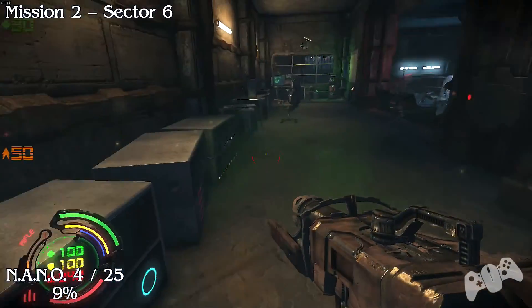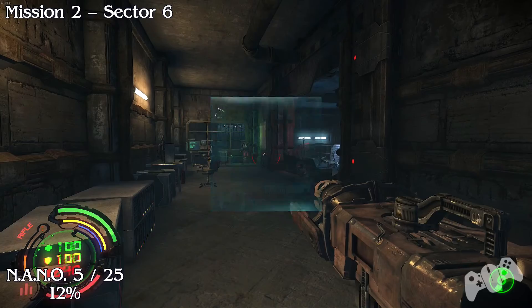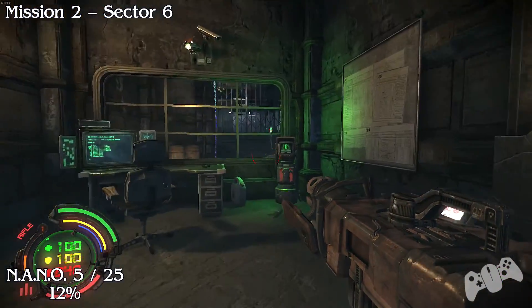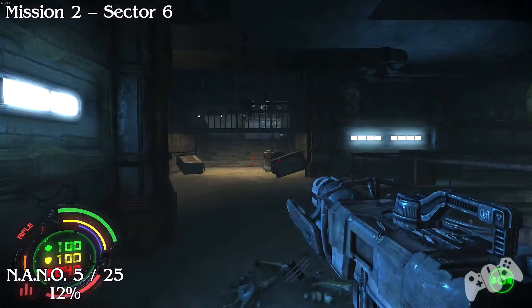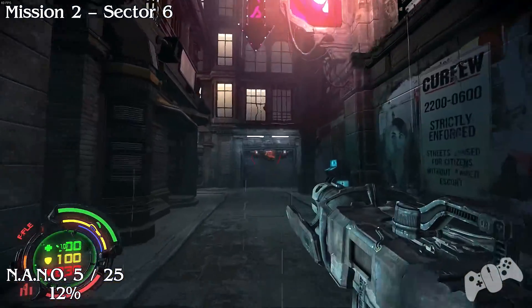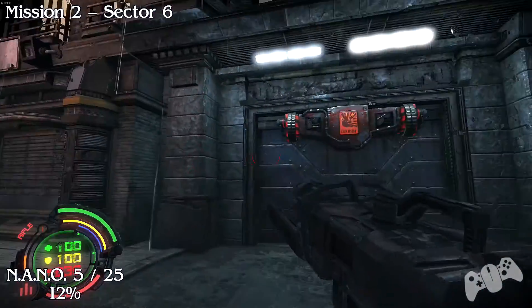Once you go through this door - this is story related - so look to the left before you go right and you'll find nano 4. Nano 5: this will be 12% of your status found for the nanos. Also, the secrets do count towards the nano collected as well.